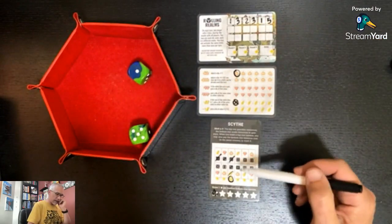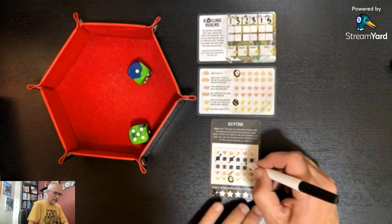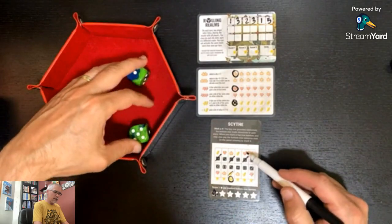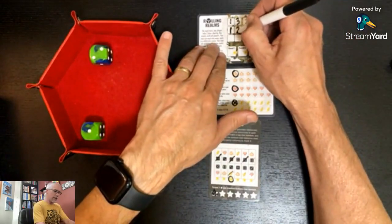A one and a five. I've already used the five up there. I do have a pumpkin so that might be interesting, but I'd rather get myself another resource right now. I'm going to mark the five on the top row so I can get that heart, because I can then use that.